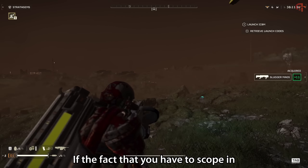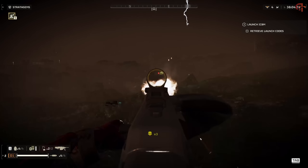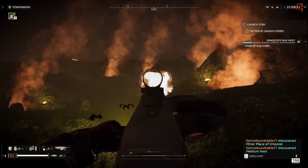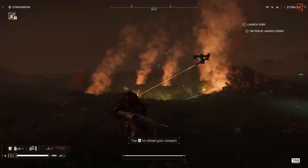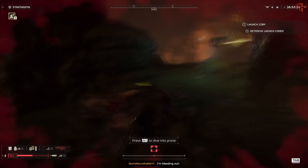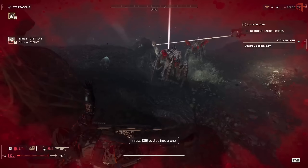Another drawback is the fact that you have to scope in to have any chance of hitting anything. I know this isn't the only weapon that does this, but considering you literally have to aim down sights if you want any kind of chance to hit anything makes this even more niche and situational than it already was. Because if loads of enemies get up in your face, you can't just spray and pray — as soon as you zoom in that sight, you can't see anything. It is so hard to hit anything closer than 20 metres or so away from you.